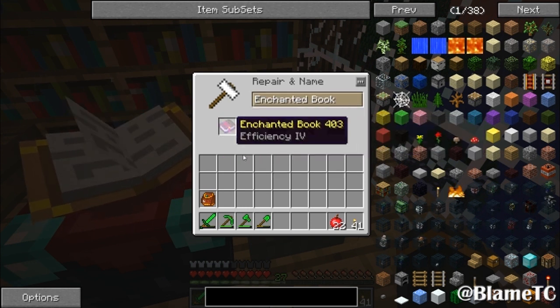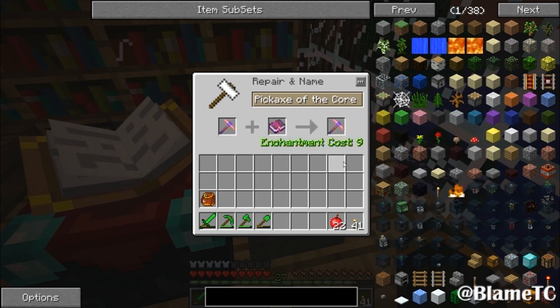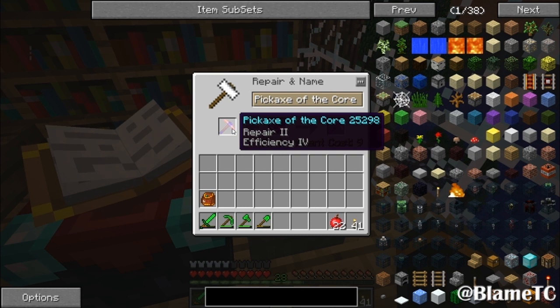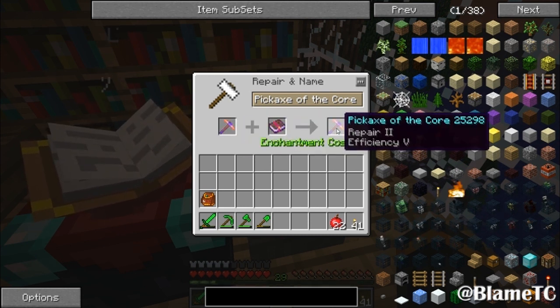Okay, I guess I can't do it like that. So that's funny — the cost was less than the last one. Repair 2 plus Efficiency 4, and then an Efficiency 4 book gives me Repair 2, Efficiency 5.